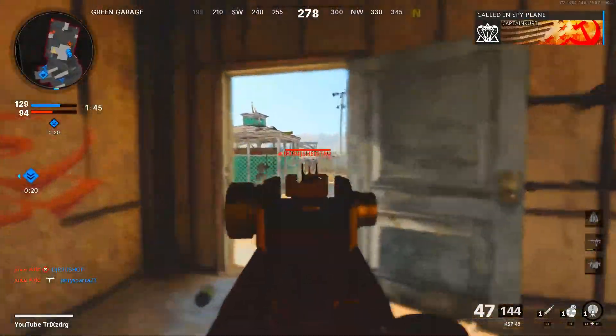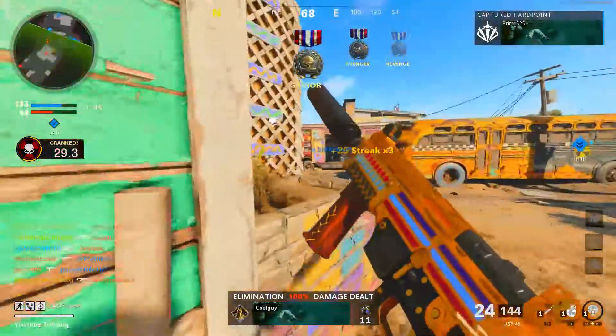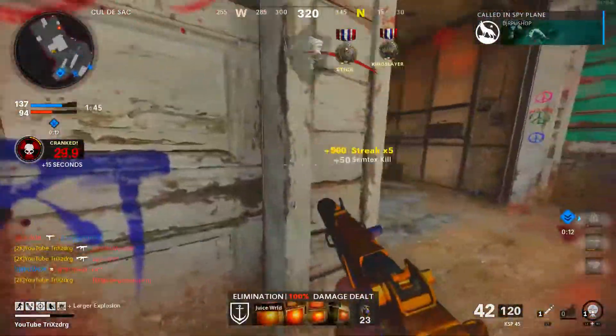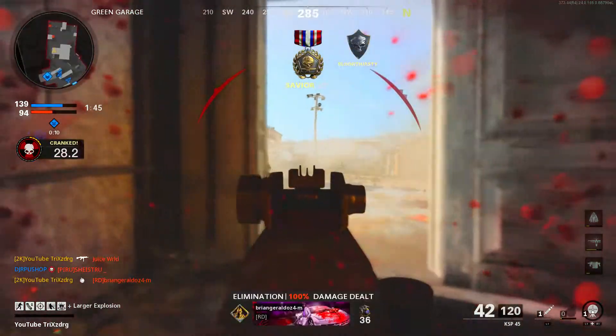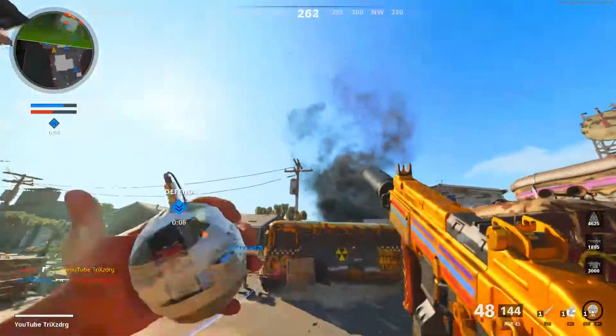I'm gonna push this garage — there should be kids back here. There we go. Someone's up in the window — no, he's below. I just stuck him in the toes. Yo, that was a C4! No shot that C4 just killed me as soon as he threw it — landed right there.